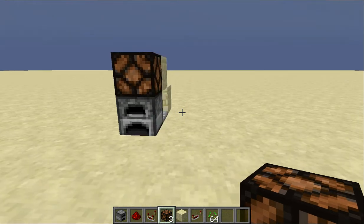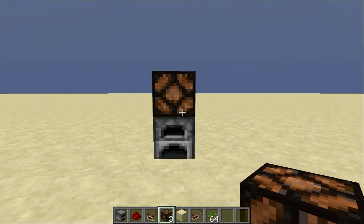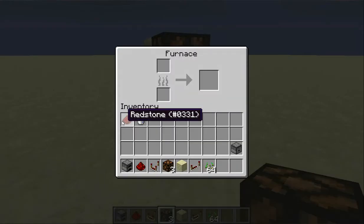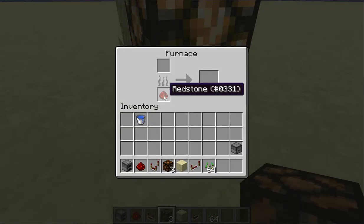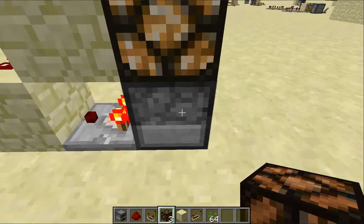Hey, it's MC Block Invasion back here, and in this Redstone Minecraft tutorial episode I'm gonna be showing you how to do a Minecraft furnace indicator. This little setup basically lights up when there's something in your furnace — in either slot — and this lamp will light up.